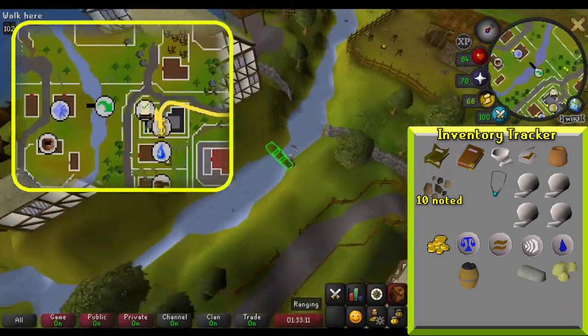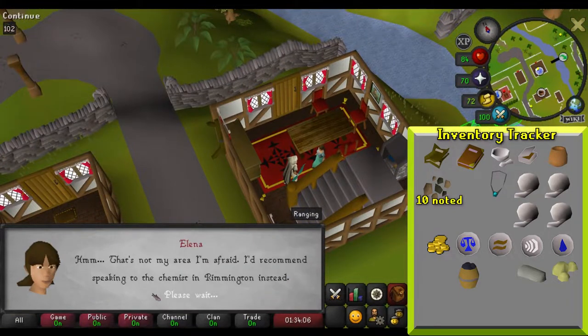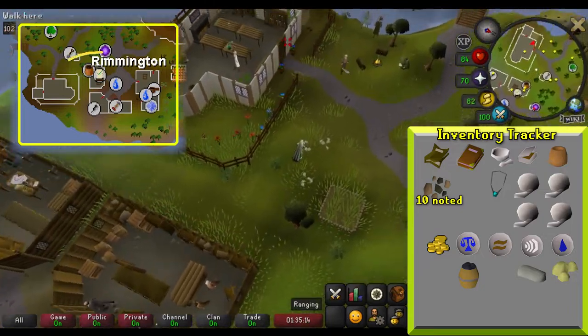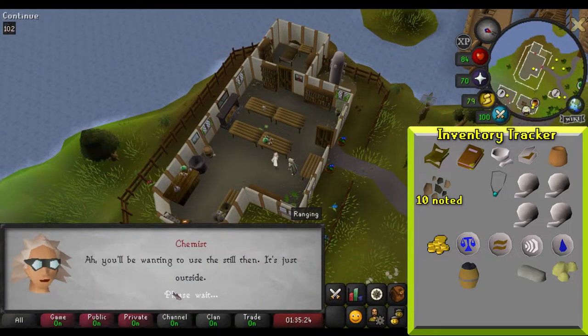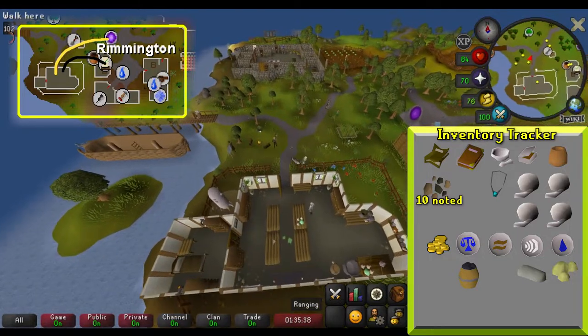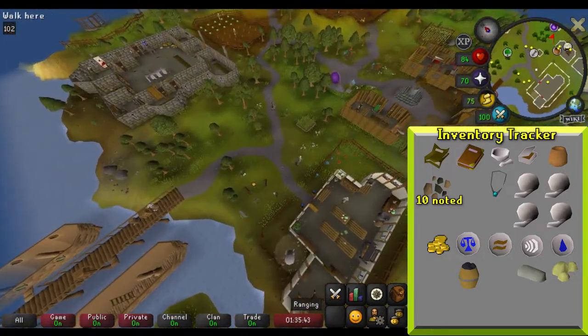Travel to Elena's house and speak to her about the quest. She will tell you to go see the chemist in Rimmington. From here, teleport to your house if it's in Rimmington, or to Falador and head to the chemist. Talk to him about the quest to get permission to use the distiller. Prior to going to the distiller, make sure you unnote your coal with the noter in Rimmington before continuing.